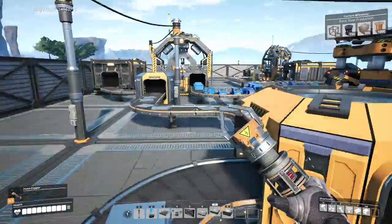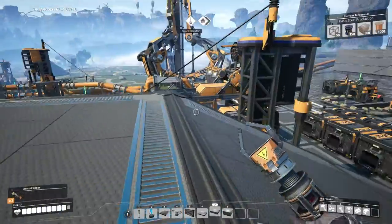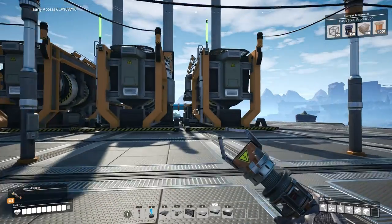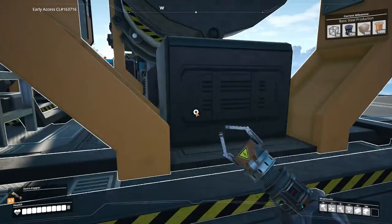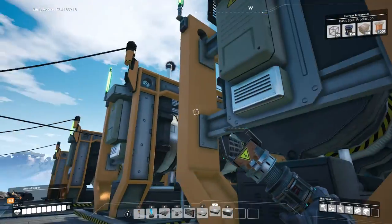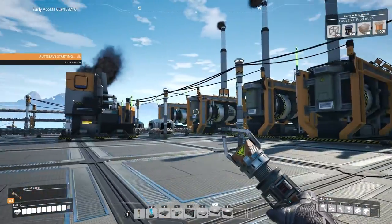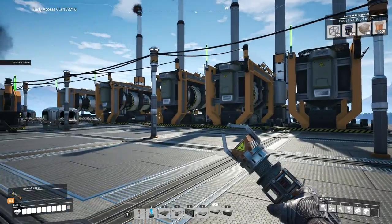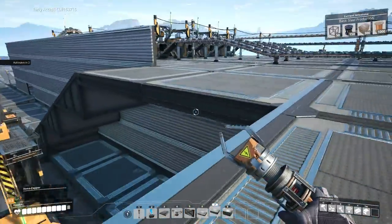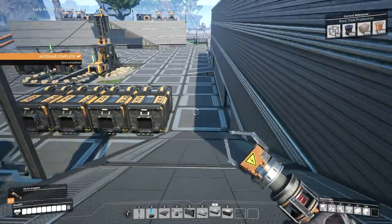I'm gonna go down and see how many rotors we have — I don't think we have enough. Let me deposit some coal in here. Having five engines is a bit too much for one little coal seam, so I should have reduced that down to four. Right now we got too many but it's fine, no worries.